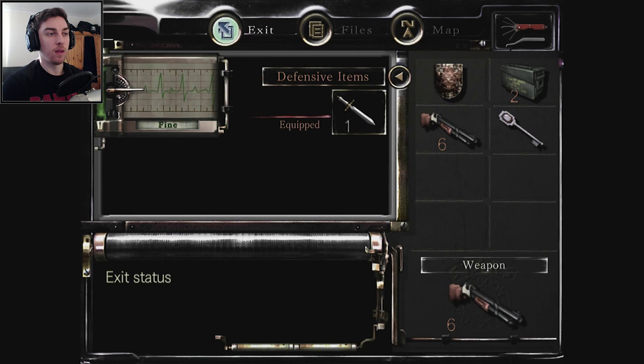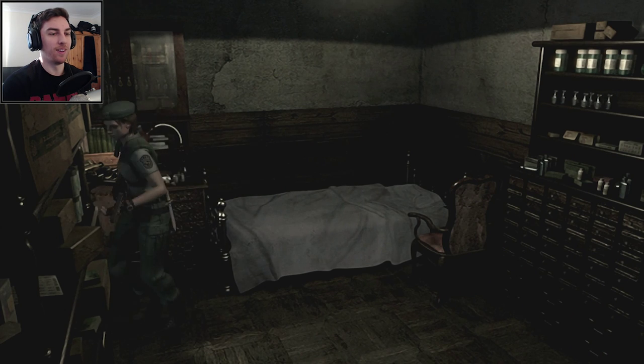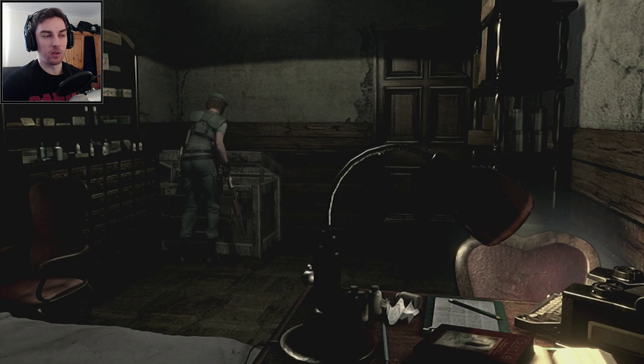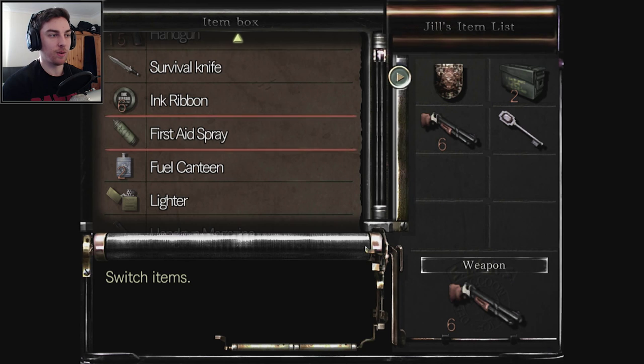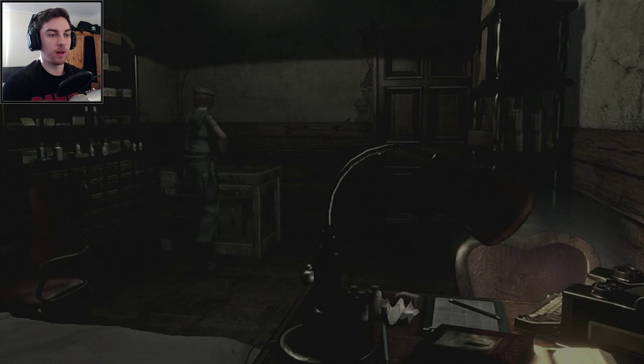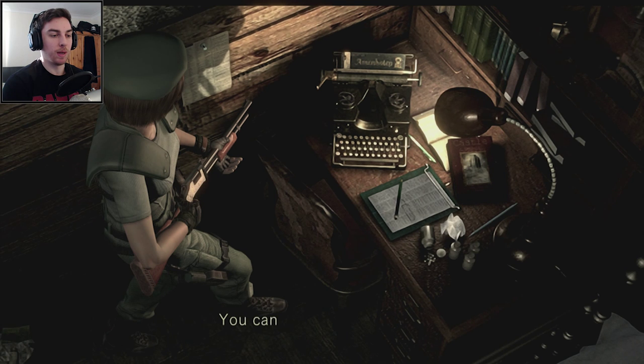Just before I got into this room — hang on, before we leave, I'm going to save. Because I was going to say before we entered this room there were all doors banging. Like, the doors where the dogs were, they were banging, and I heard a door smash down as we entered this room. So it sounds like it's quite dangerous outside now in the corridors, so we're going to save.